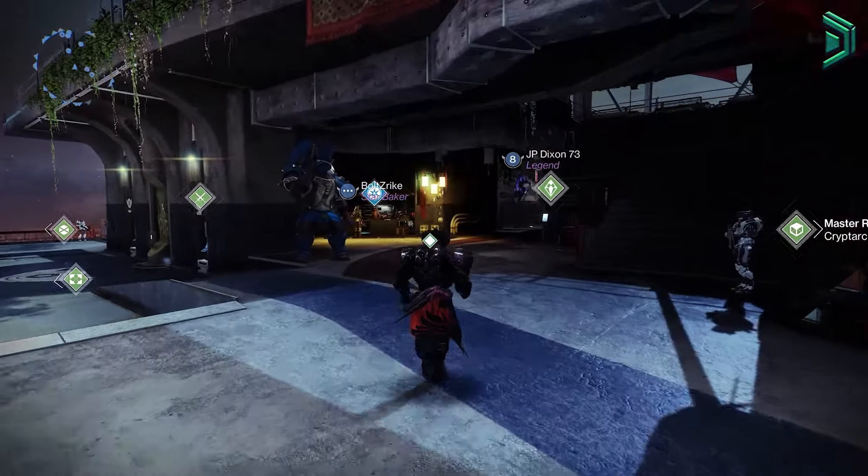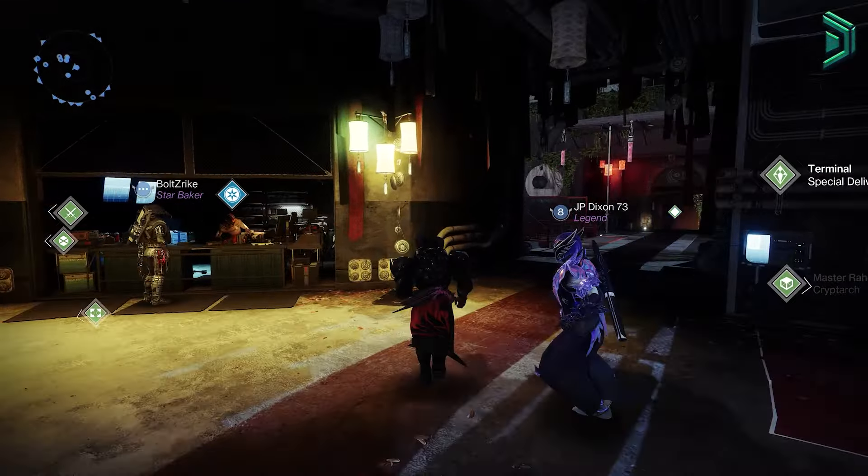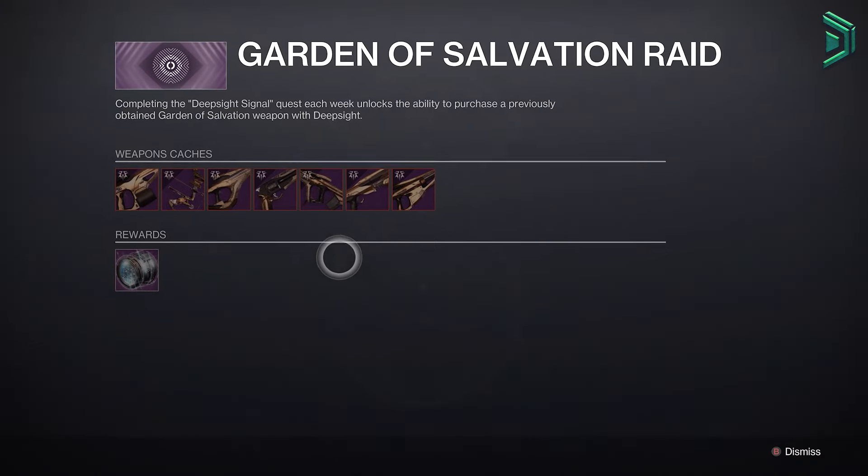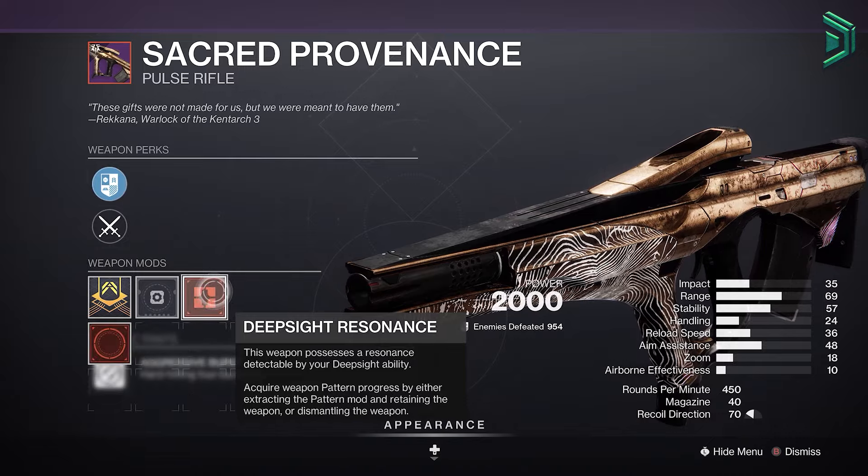Hey Guardians, quick update for you. Bungie has dropped something awesome this week, so if you've been waiting for something new, here it is. Red Border versions of the Garden of Salvation Raid weapons are now live in Destiny 2 Episode Revenant.